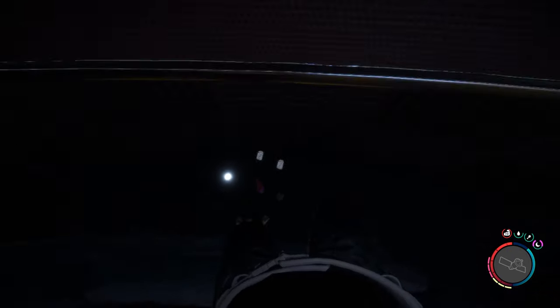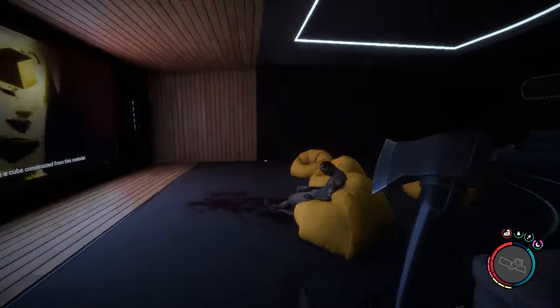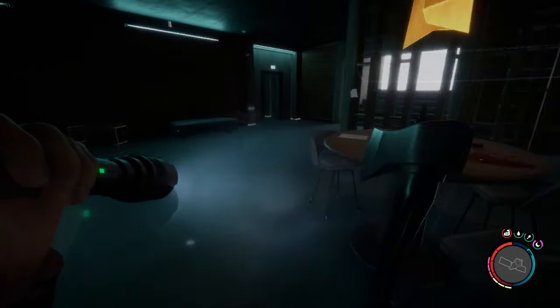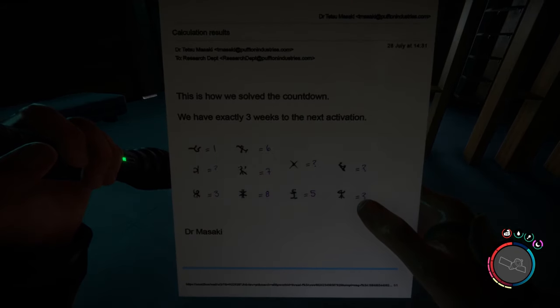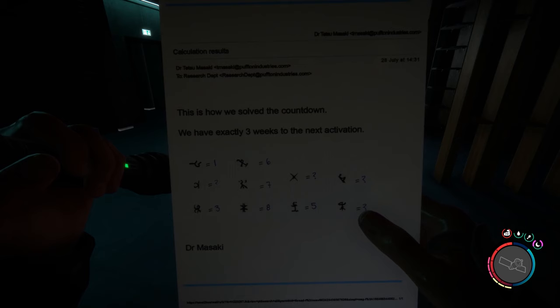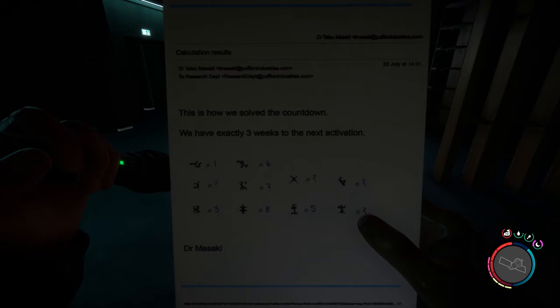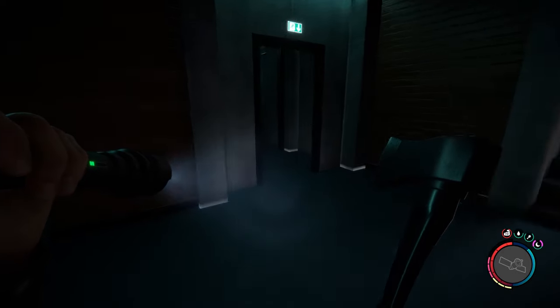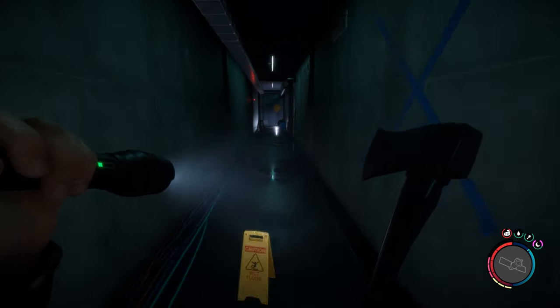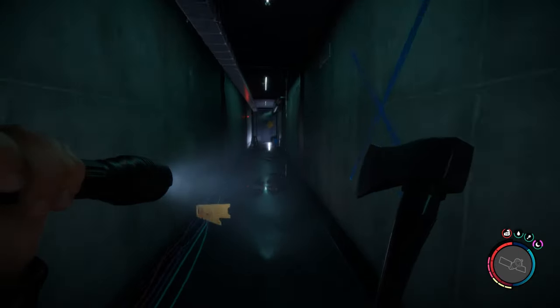Time to go. Some kind of note - 'This is how we solve the countdown. We have exactly three weeks to the next activation.' Something is gonna happen in three weeks, which is fantastic. Probably this is the way out - yes, it is the exit. Of course it is the way out.